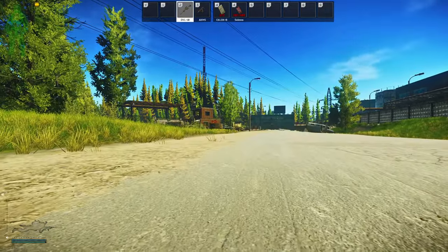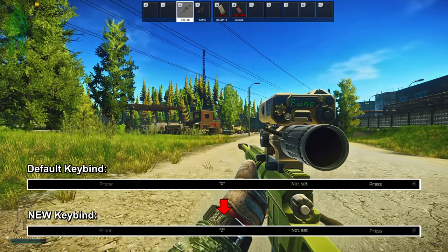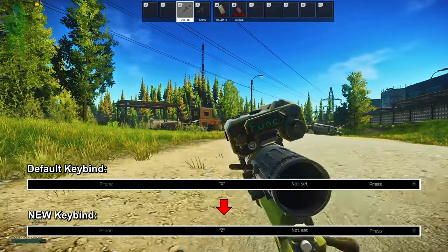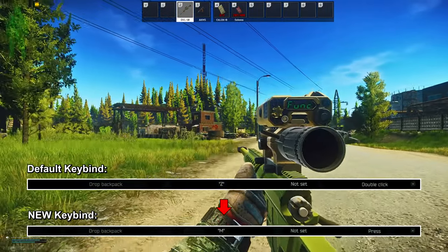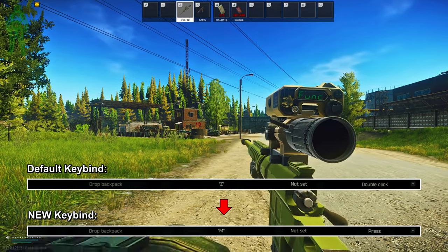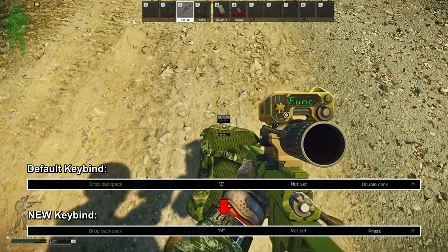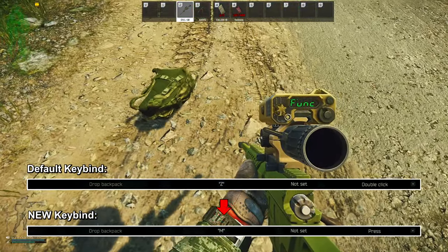The next one is gonna be prone key. If you're coming from other popular game titles, then you're used to having Z as prone, so we're going to set Z as our prone key. Now, dropping backpack used to be at double press Z, so this adds a delay of 300ms when you prone, which is not a good thing. So we're gonna change the drop backpack key to M, which is currently not being used.